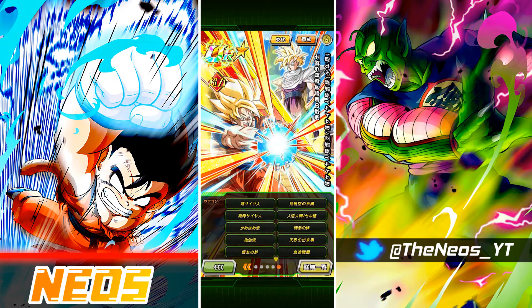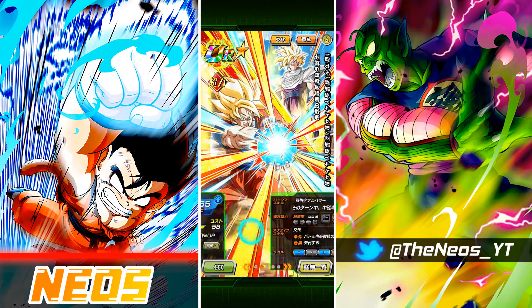For categories, this unit is on plenty of good and relevant ones: Pure Saiyans, Full Power, Goku's Family, Super Saiyans, Androids slash Cell Saga, Kamehameha, Bond of Master and Disciple, Turtle School, Heavenly Events, Bond of Friendship, Accelerated Battle, and then Entrusted Will. That is the Goku part of the kit — that is also the sticker.